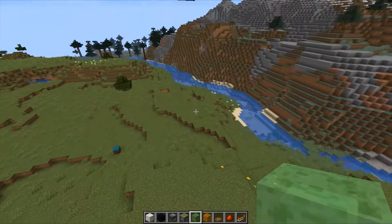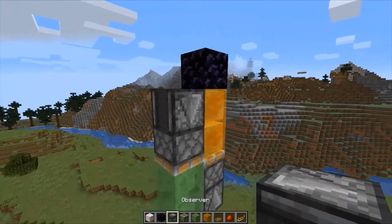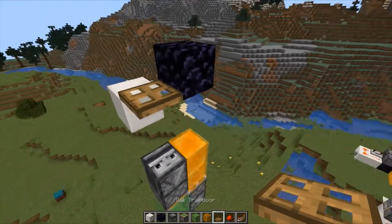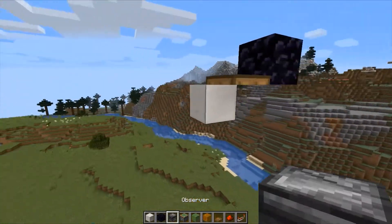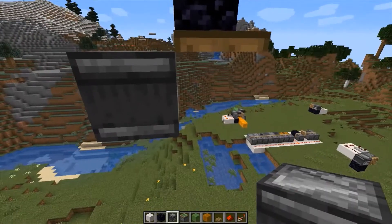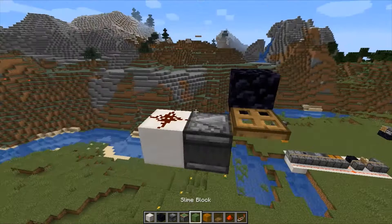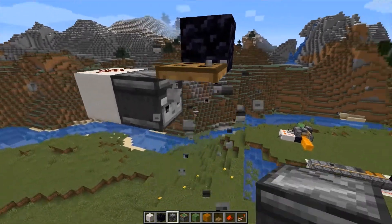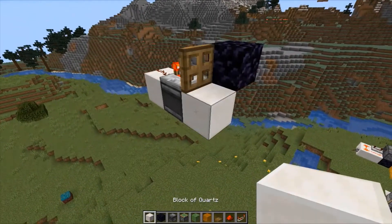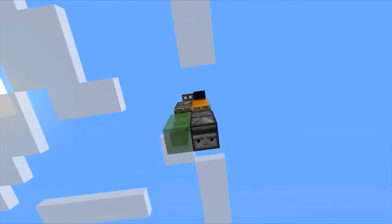Now I want to automate the process — I want it to go up and come down automatically. To do that we're going to have an observer detect when the flying machine reaches the top, which triggers a trapdoor. That counts as a block update, so the observer on the flying machine activates. We need an observer facing outward, a block behind it, redstone, and a repeater with a 4-tick delay to activate the trapdoor. When we activate the flying machine, not only does it go up but it comes down automatically.